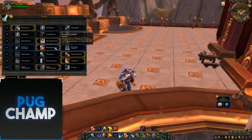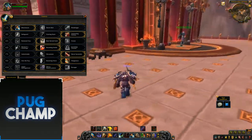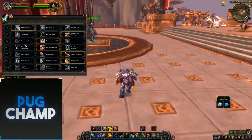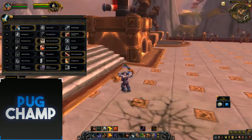I like taking Bounding Stride because it allows me to Heroic Leap more often and I get a speed boost after a Heroic Leap, so I can gather up adds quicker. Warlord's Challenge and Crackling Thunder I don't really like — you don't really need the increased radius.